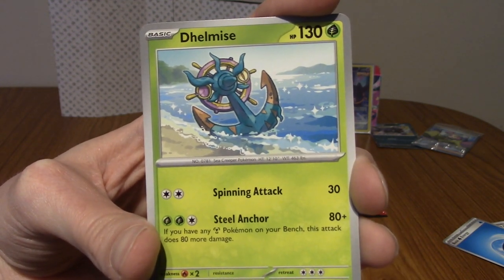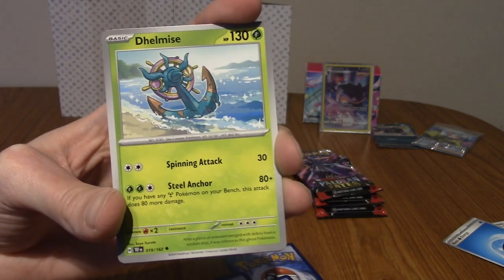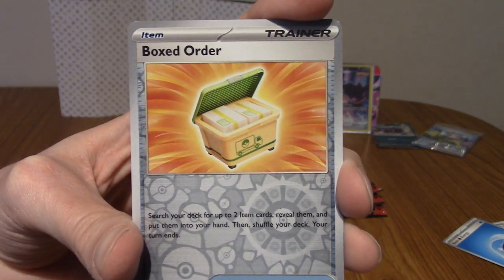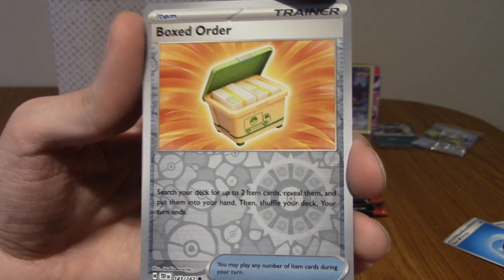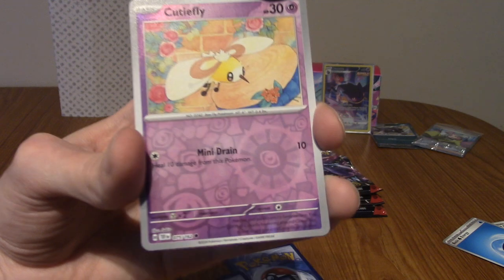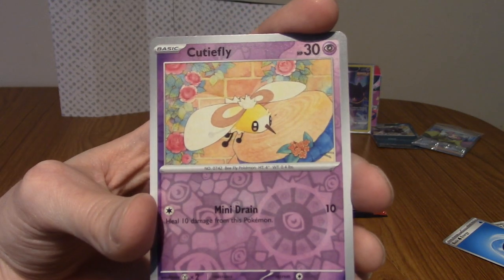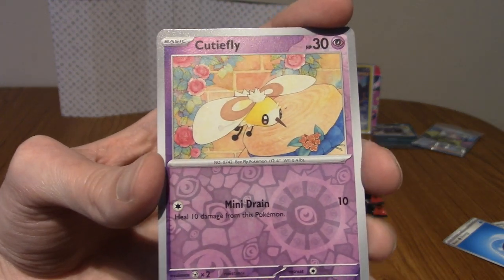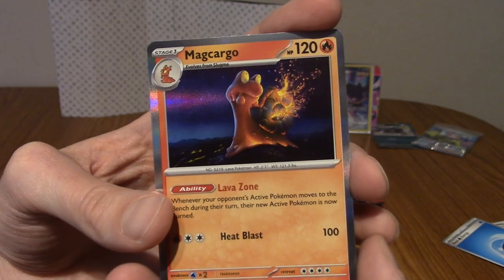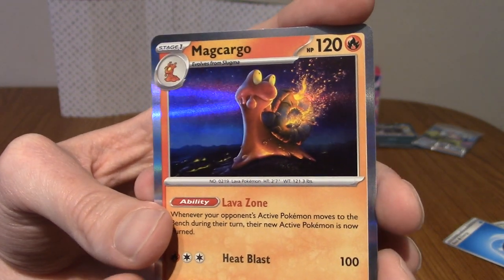We've got Dhelmise, washed up on the same beach Keldeo was running through apparently. A Boxed Order item card. Our next reverse is a Cutiefly. And our holo is a Magcargo — I really like that lighting.